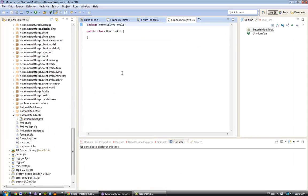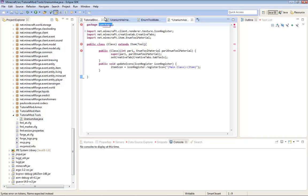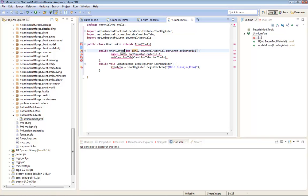Okay, and then I'm going to paste that. Package - the package is TutorialMod.Tools. The class is Uranium Axe. It extends Item Tool - I'll get into that. Class Uranium Axe.